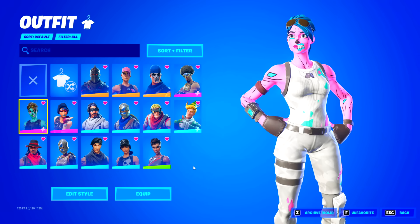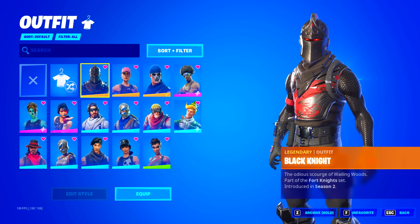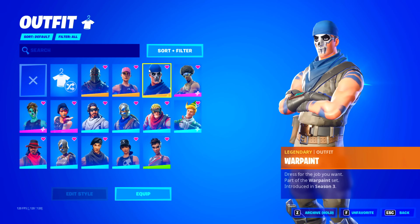Wait — hold up. They only have 15 skins. Maybe this is going to be one of the worst OG lockers I've seen. So they have black knight, which means they have the max season two battle pass. You got the save the world skins right here — rose team leader and also the war paint.